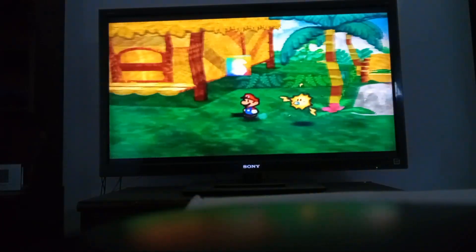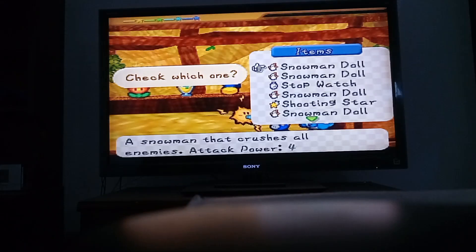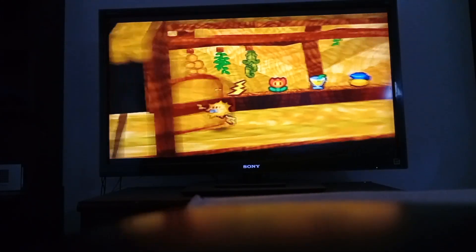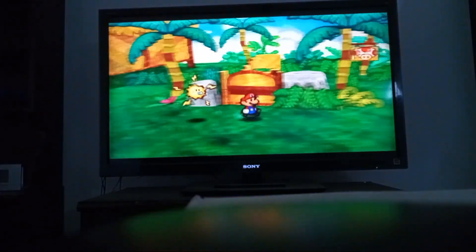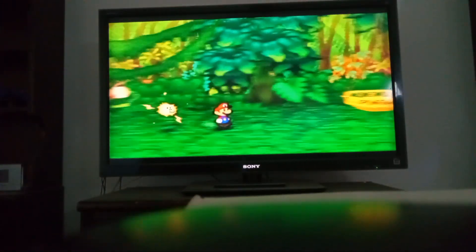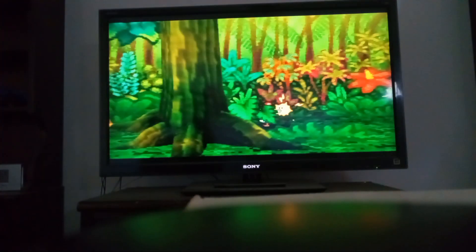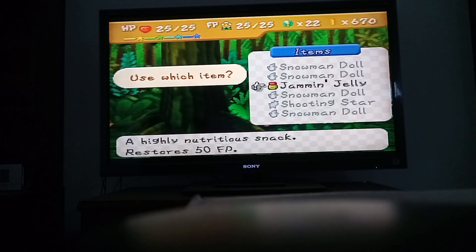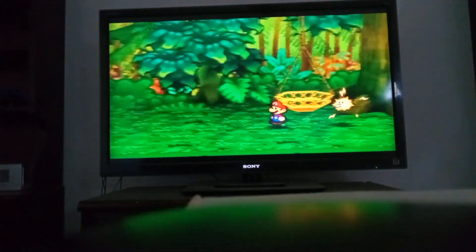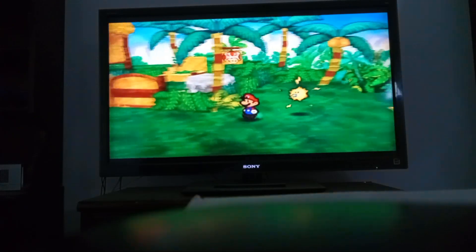Before we go to the volcano, there's another thing I want to store real quick — the stopwatch. There is actually an important item that I need to store before we go to the volcano, and I think it's right before the volcano. It's over here somewhere. Okay, look — a jam and jelly. Jam and jelly — nice item to have. That's the item we're going to be using for the final boss of the game.